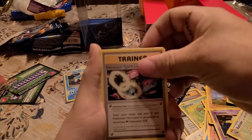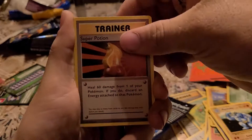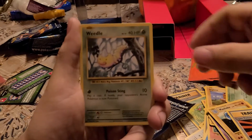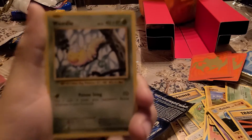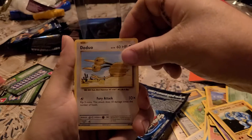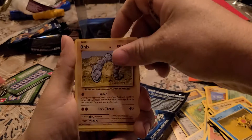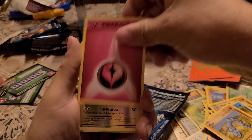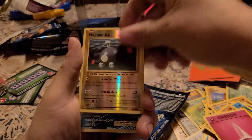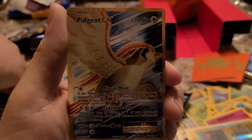All right, we got: Venusaur Spirit Link, Machoke, Super Potion — why is it doing that? Weedle, the duo, Staryu, Staryu, Onix, Energy. Autofocuses everything — Reverse Holo Magnemite. Oh! Oh, nice — that's a second one of those! Pidgey.